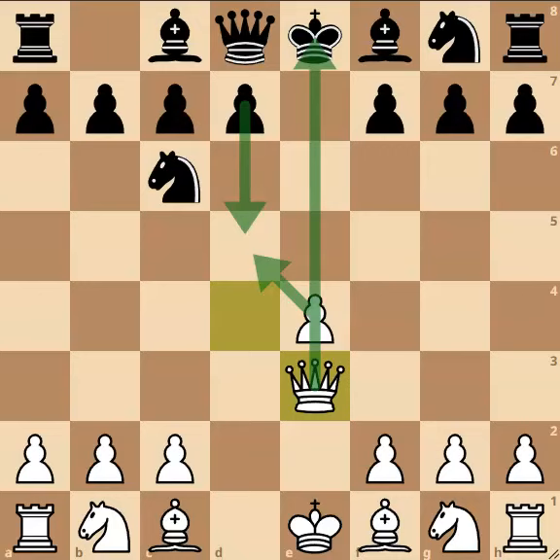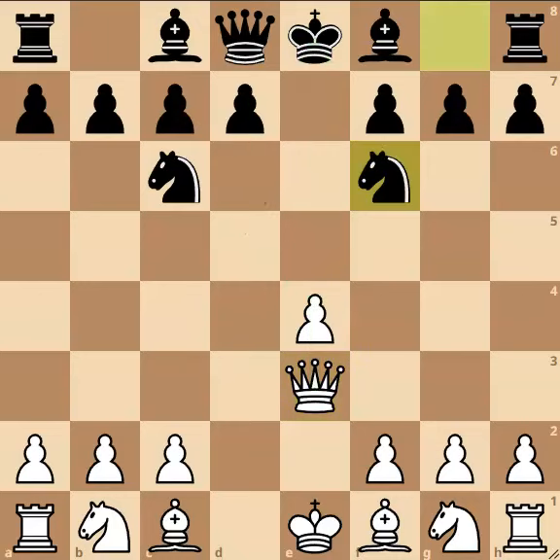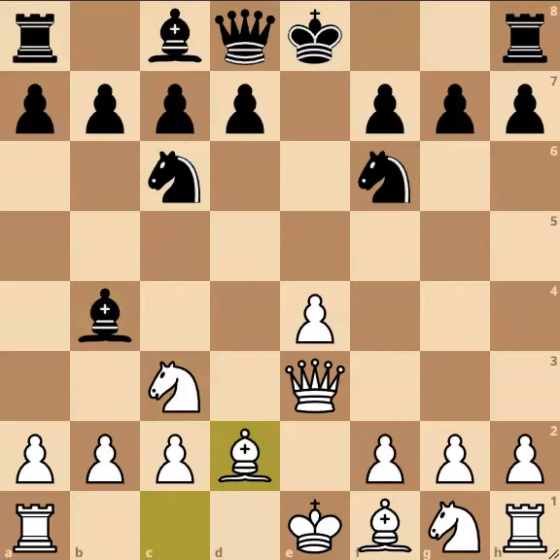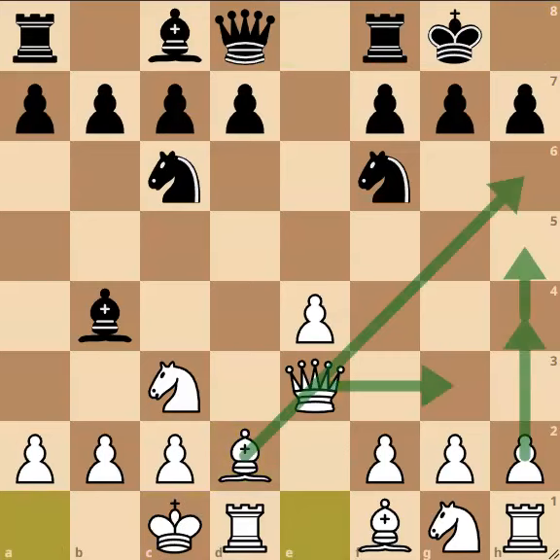Black can continue by just developing: knight to f6, knight to c3, bishop to b4, getting ready to castle. Here white can play bishop to d2, and after castles, white gets a nice position. He's castled long side and is going to go for a fast kingside attack against black's position, leading to very interesting play.